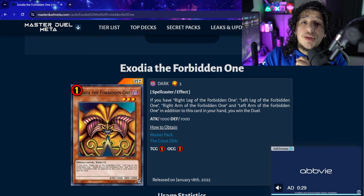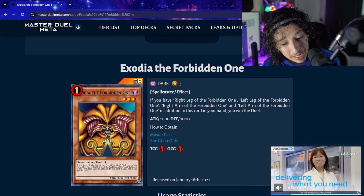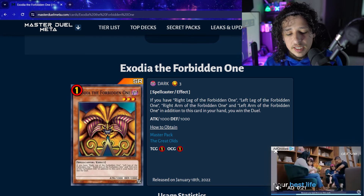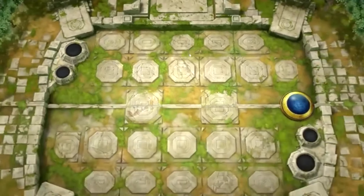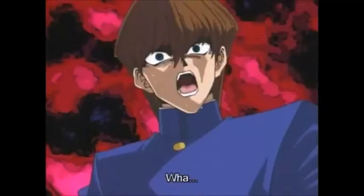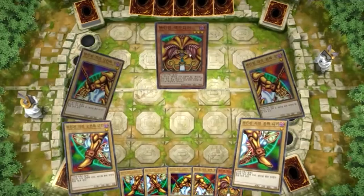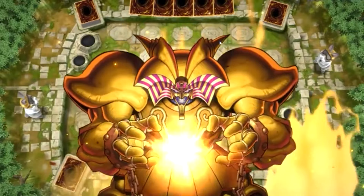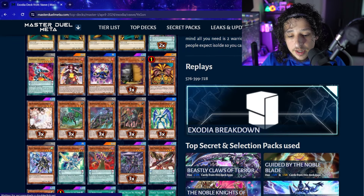We have Exodia. It's not going to get more cool than this in my opinion, just because it's in like the first or second episode ever of YuGiOh - it's what everyone knows is so badass. If you have the Right Leg, Left Leg, Right Arm, and Left Arm of the Forbidden One in addition to Exodia in your hand, you win the duel. The last Exodia deck mastered was actually April 7th.